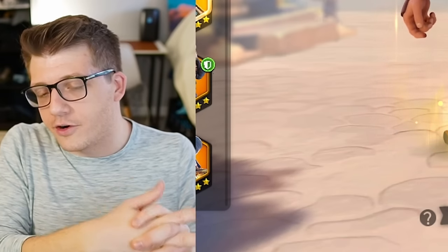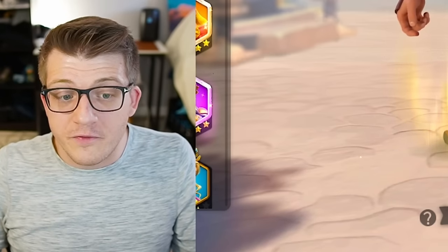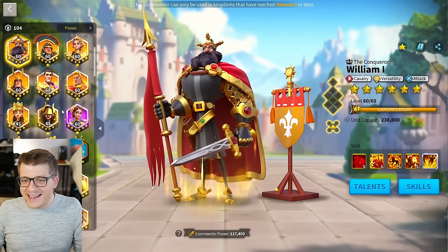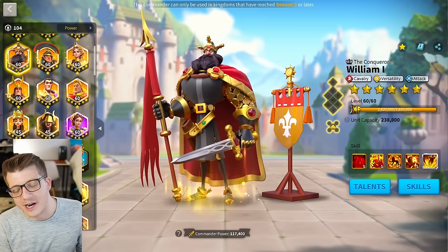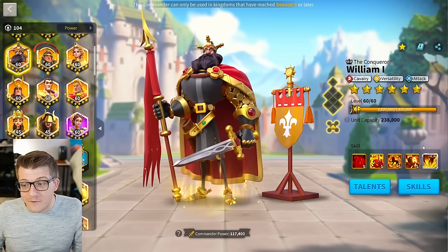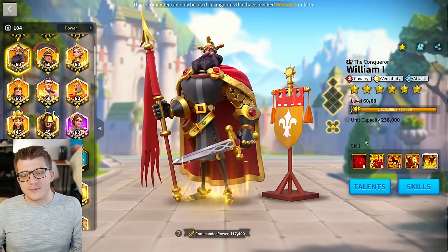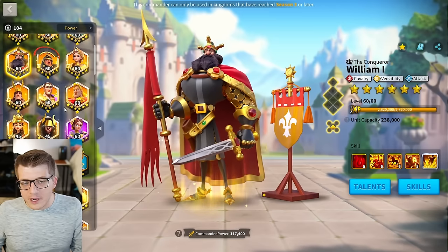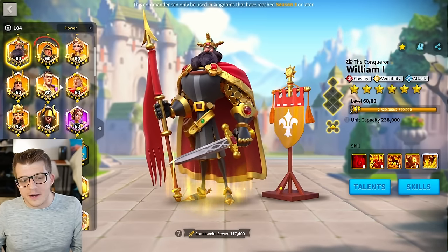You should be saving your currency as much as possible because later down the line, we're probably very close to a William relic — that's got to be right around the corner. I can't imagine they're going to give him anything insane because I bet they want people to stop using William. I think they're going to give him like maybe 5% defense and 5% skill damage taken reduction or something tiny. So it'll be nice, but I don't think it's going to really move the needle. But if it is good, you're going to want to save your currency for it — so just keep that in mind.